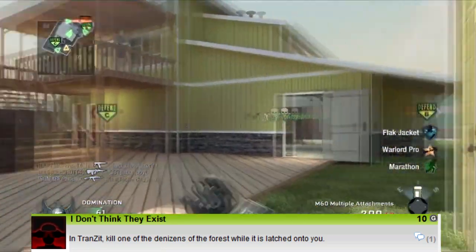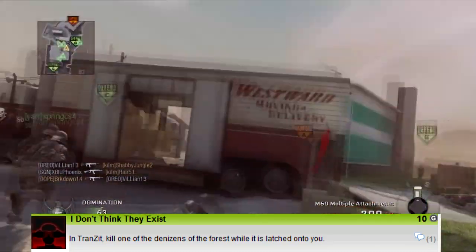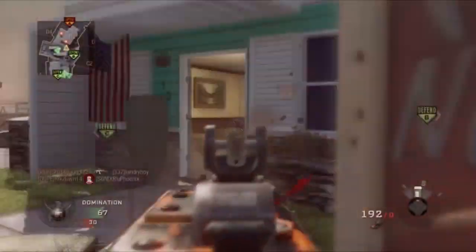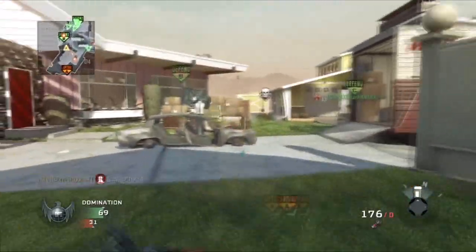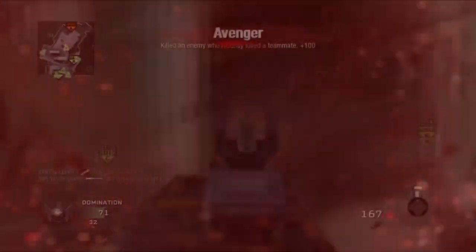The next achievement is 'I Don't Think They Exist' — in Transit, kill one of the Denizens of the forest while it's latched onto you. This is a bit concerning; they're introducing new zombie types, and the first thing I think of is the Left 4 Dead jockey. It might be like a smoker — something that latches onto you and pulls you in. It's in the forest, so it won't be a common zombie; it'll be in a specific area of the map.